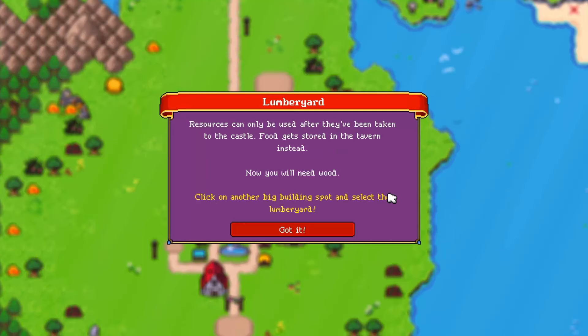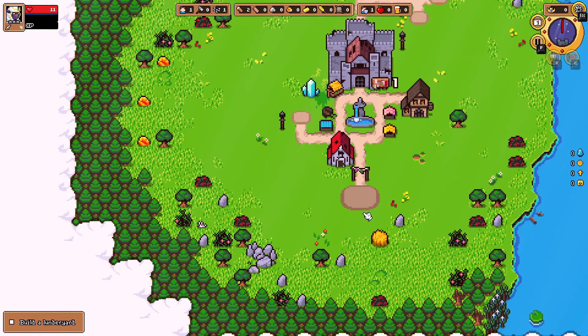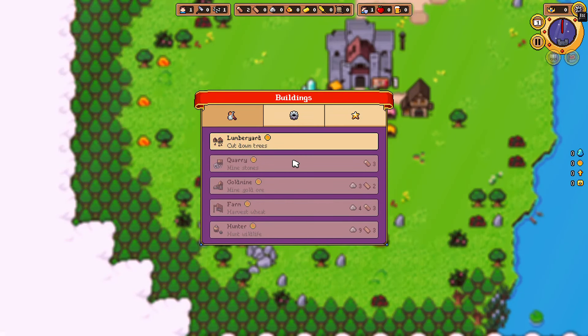Victory music for building the tavern! Resources can only be used after they've been taken to the castle. Food gets stored in the tavern instead. Now you'll need wood — click on another big building slot and select the lumber yard. All right, cut down trees.